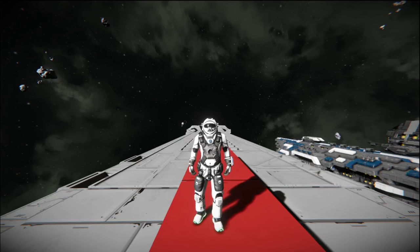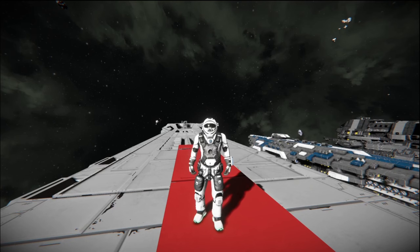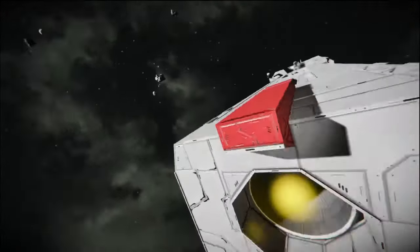Hello everybody, this is BadgerWild and we are back with another Space Engineers ship classification video. This time, ladies and gentlemen, we are getting to the big ships — these are the ships that everybody wants in their fleet. This is the ship that y'all want to show up and start laying down the smackdown. This is the start of those classes of 'I am done effing around and you're about to find out.' We're starting with the humble Cruiser, so without further ado, let's get started.